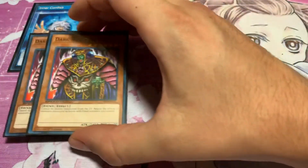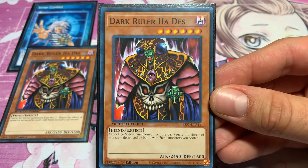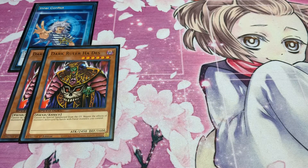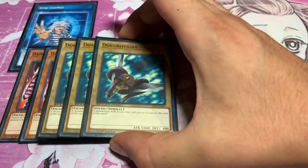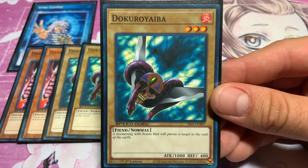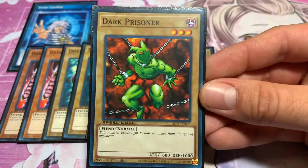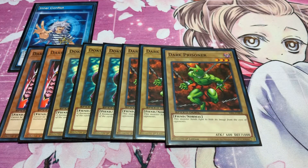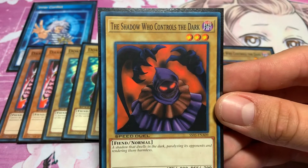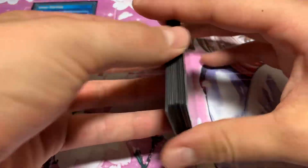Starting things off I'm running two Dark Ruler No More. I'm running three Doku Ryobai Ryoba, three Dark Prisoner, and three of the Shadow Who Controls the Dark. That's it for the monster lineup.